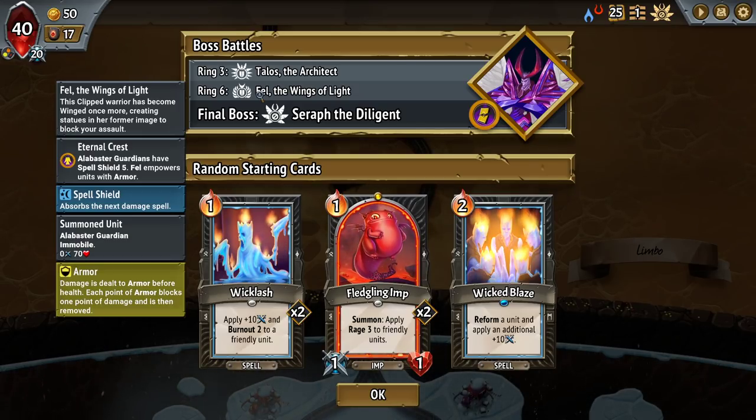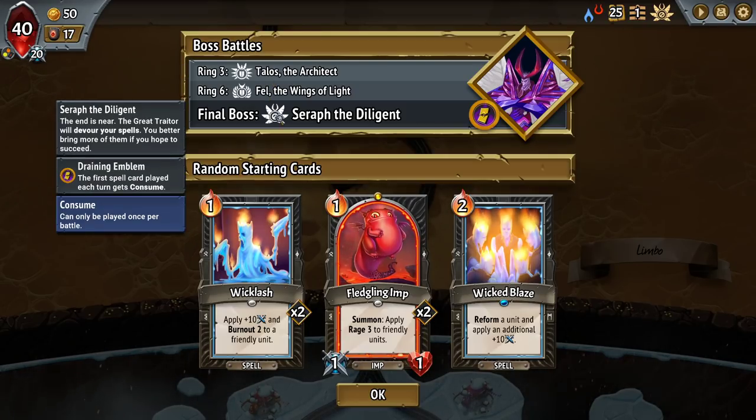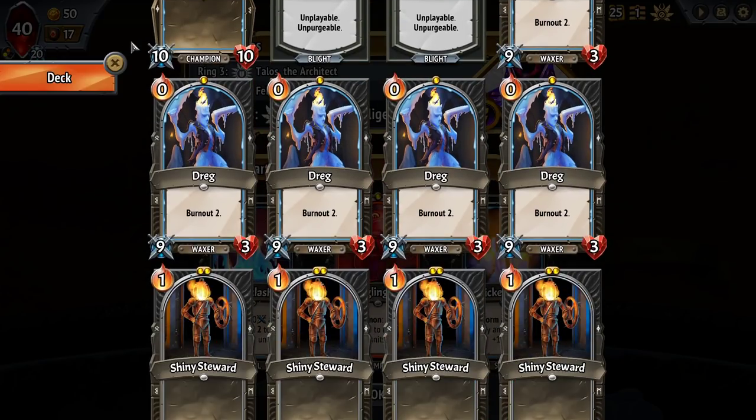Talos and then Fel — both of those are defensive. There's the armor stack. Armor stack with Rage. And then there's Seraph the Diligent at the very end as well. We got double Whicklash, single Wicked Blaze.